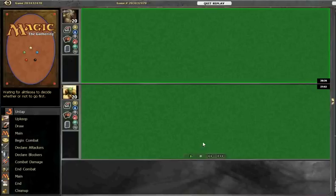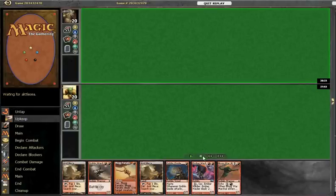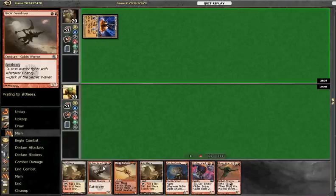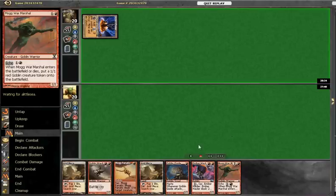Ok, so here we are with game 2 against Tron. This is our opening hand — pretty nice, but we're on the draw this time. We've got Goblin Guide, Mogg Fanatic, some Wardrivers, and War Marshal.